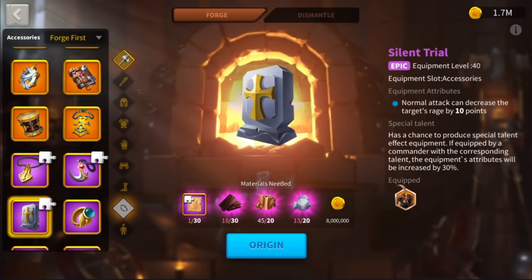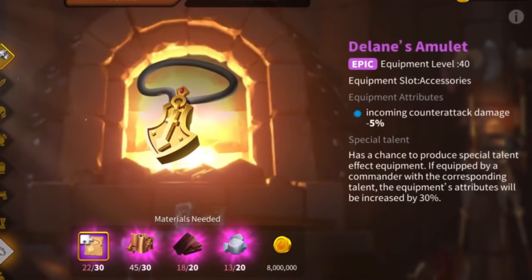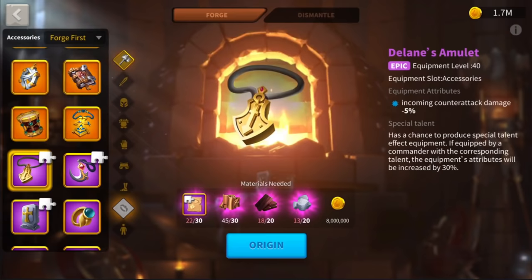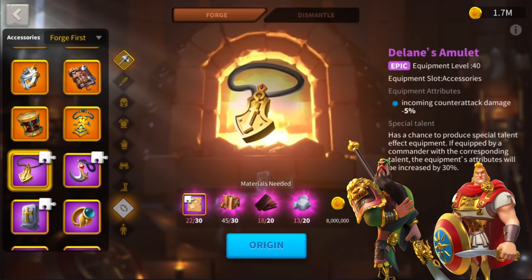Delayne's Amulet is very interesting as well, reducing counterattack damage by 5%. I would mostly prefer this item on a commander that has very high attack, so the counterattack you receive back from the enemy — according to the damage you deal — is going to be reduced a bit. Guan Yu and Alex is a good example of where to use this item.